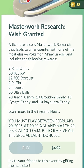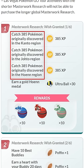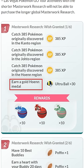To get a Shiny Jirachi, you need to have bought the Masterwork Research, which is no longer on sale, so if you didn't buy it, you can't get it. But if you have this research, the first page of tasks is going to be catch 385 Pokémon from the Kanto, Johto, and Hoenn region, and earn a gold medal on the Hoenn region.